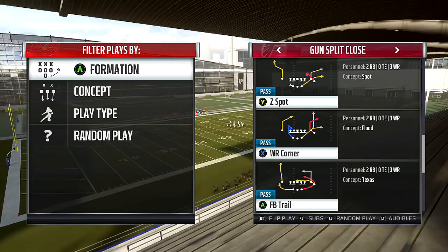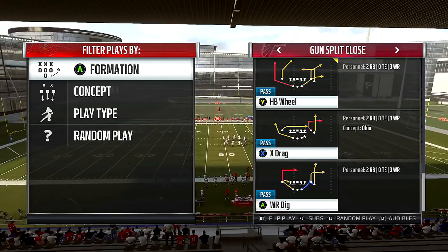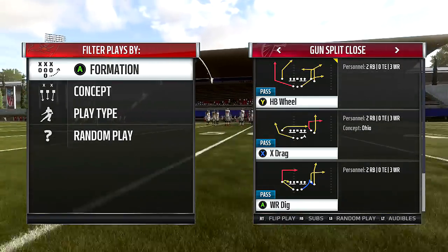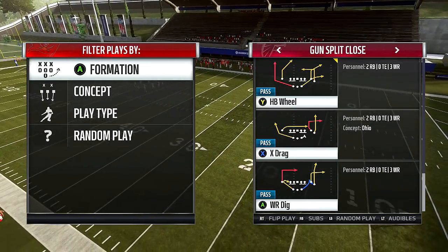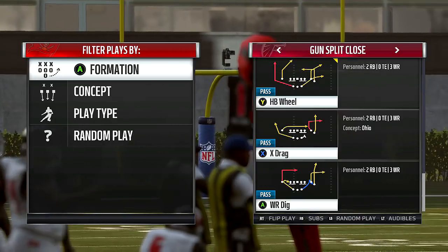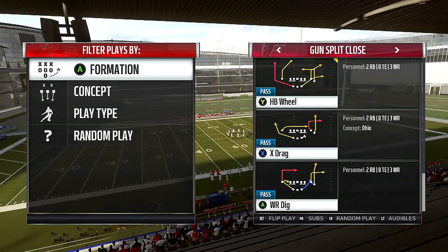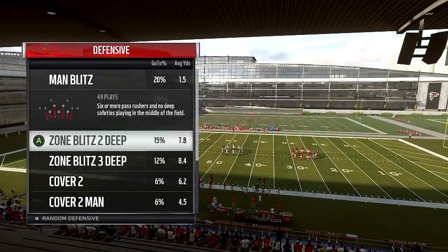So the gun split close — the first play I'm going to show you guys is going to be the halfback wheel. I'm just going to run it the basic way. I'm not going to worry about the wheel routes to the left or the post coming over the left side. I want to run this to make it a consistent play. I don't want to be looking all over the field looking for an open route. You can't do that in Madden — you got to know pretty much what you're looking for as soon as you snap the ball because of a lot of the pressure in the game, a lot of the blitzes. So I'm going to show you guys this play and then the cover three beater out of the gun split close. Halfback wheel right here — it's a classic play, a lot of people use it.